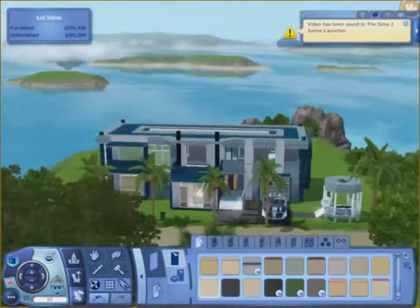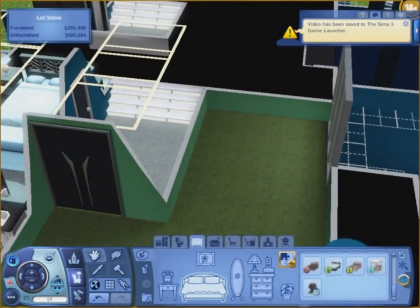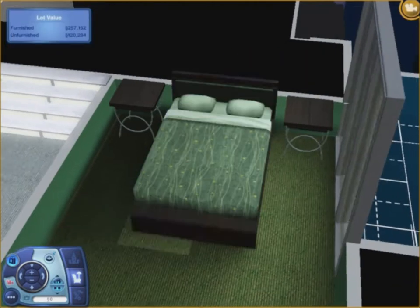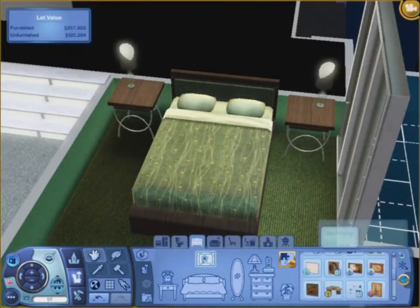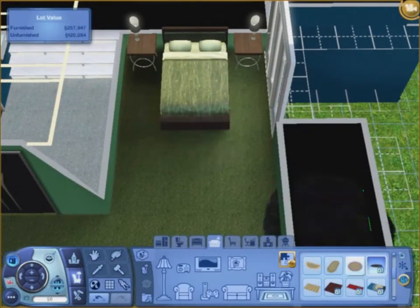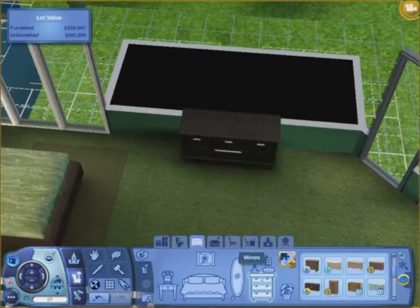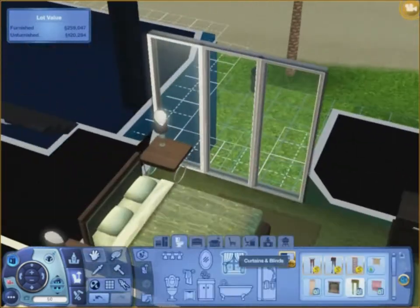I just noticed something I'm going to go change — I'll go in and look at this house before I upload it, as I usually do. This is just a green bedroom — I thought it would be interesting. I brought in some earth-toned green colors, black, and chrome. Since it was split-leveled I put the drapes on the bottom so you'd be able to see on the top.